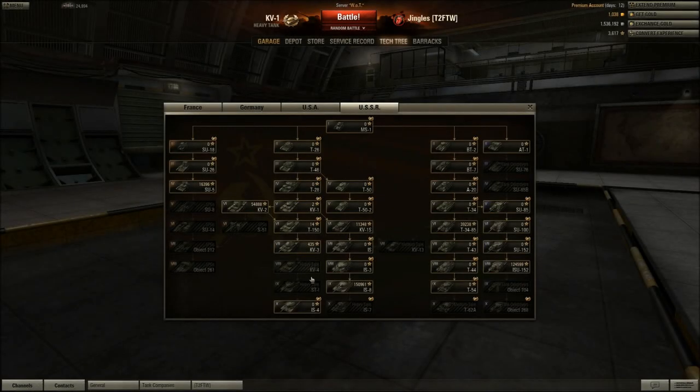If you look at the tech tree we all know now, these two heavy tank lines didn't exist back then. The KV — just called the KV, not the KV1 — was the tier 5 heavy. KV3 was tier 6, the IS was tier 7, IS-3 at tier 8, IS-4 was tier 9, and IS-7 was tier 10. A lot has changed since then.